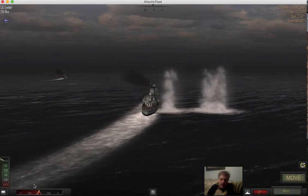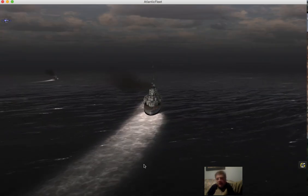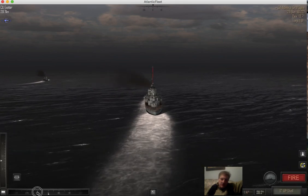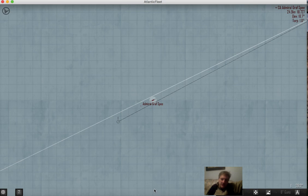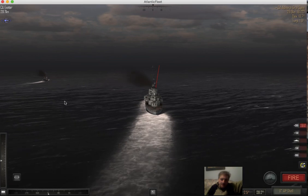Oh wow, missed there with that salvo. But in this game, if you get those type of near misses — as in real life — it causes damage. Like, massive splinter damage took a huge toll on the Exeter in real life.